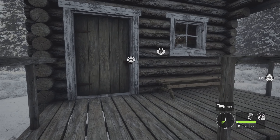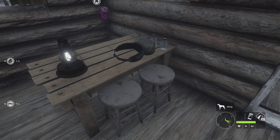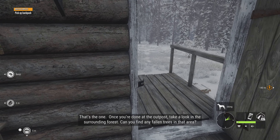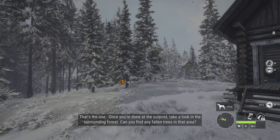I see you're near the park. That's the one. Once you're done at the outpost, take a look in the surrounding forest. Can you find any fallen trees in that area?